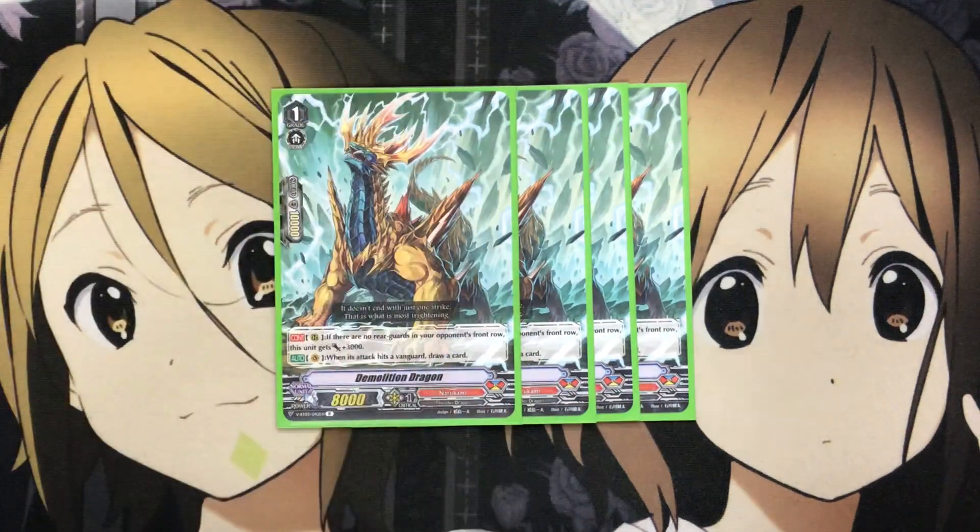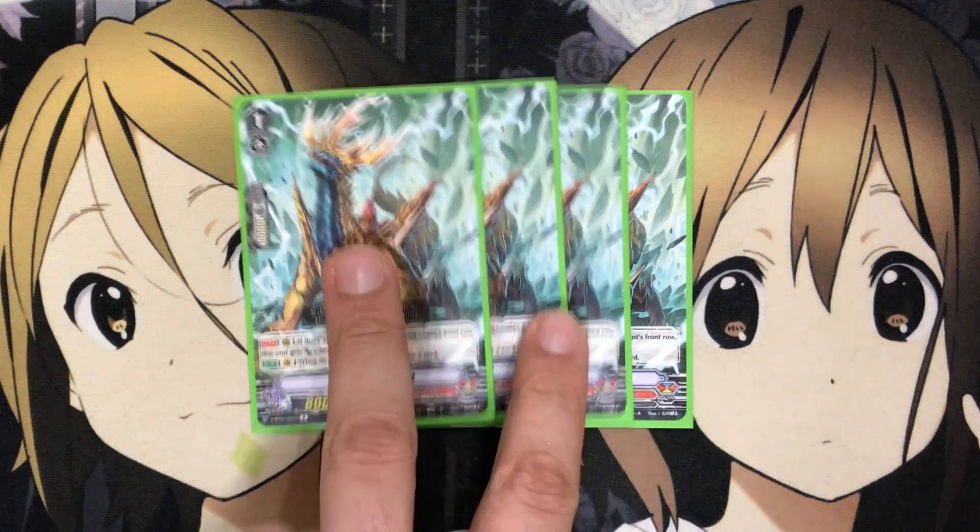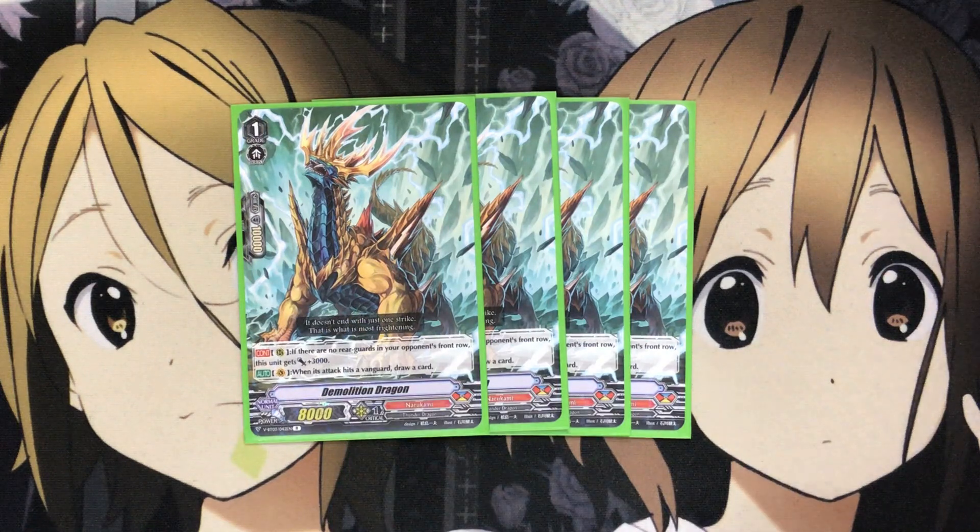I also run four Demolition Dragon. If there are no rearguards in your opponent's front row, this unit gets plus 3,000 — a good rearguard boost for sure when going up against your opponent's Vanguard, which may be a 13k base depending on what you're playing against. And on Vanguard, when it attacks and hits a Vanguard, you draw a card. So this is great pressure when you attack with your Grade 1. I like that Demolition Dragon and Lizard Soldier Reiki both have Vanguard effects, whether it's the switch effect or draw power, which helps with the hand consistency that this Excel deck can have problems with.